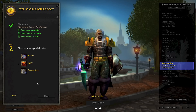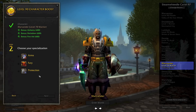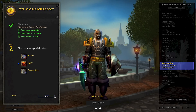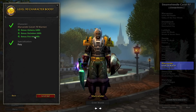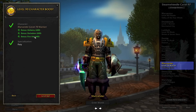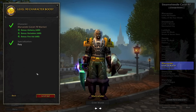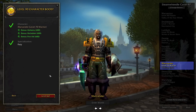Choose my specialization. I've been a protection warrior for quite some time, but when the expansion starts, I'm not going to be starting out tanking. Let's go with fury warrior — I can always add protection later. Now you'll notice I've got a bonus to my alchemy, herbalism, and first aid. If you level up a character that is at least level 60, you will get an automatic maxed-out upgrade to all of your primary skills. If you're leveling a character below level 60, you will not get this upgrade to your main skills.